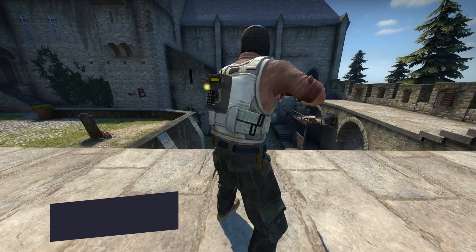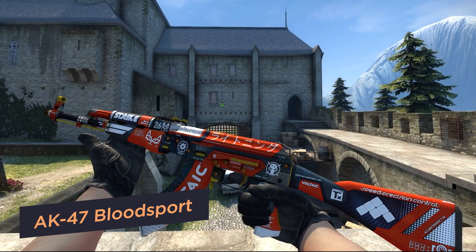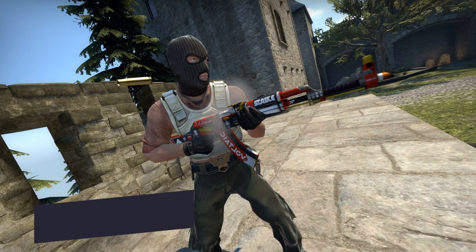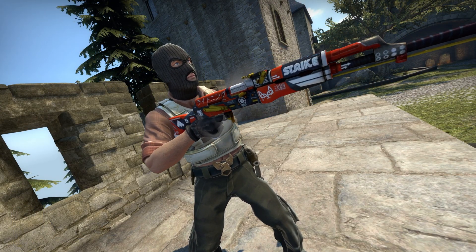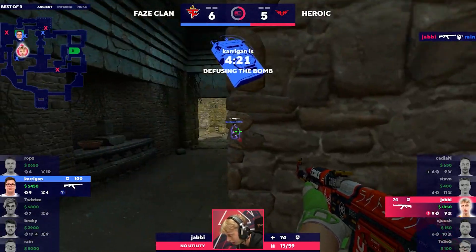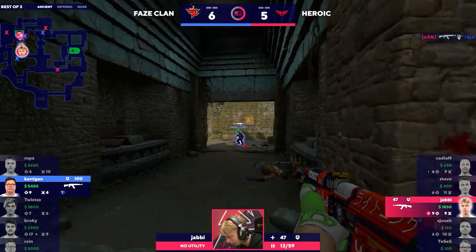Bloodsport. We all know the iconic movie, but what do we know about the same-name skin? It's definitely a striking design that's hard to pass up. A lot of bright colors and icons make this rifle a gallery exhibit. Some inscriptions speak about the characteristics of the weapon and are very pleasing to an accurate shooter.